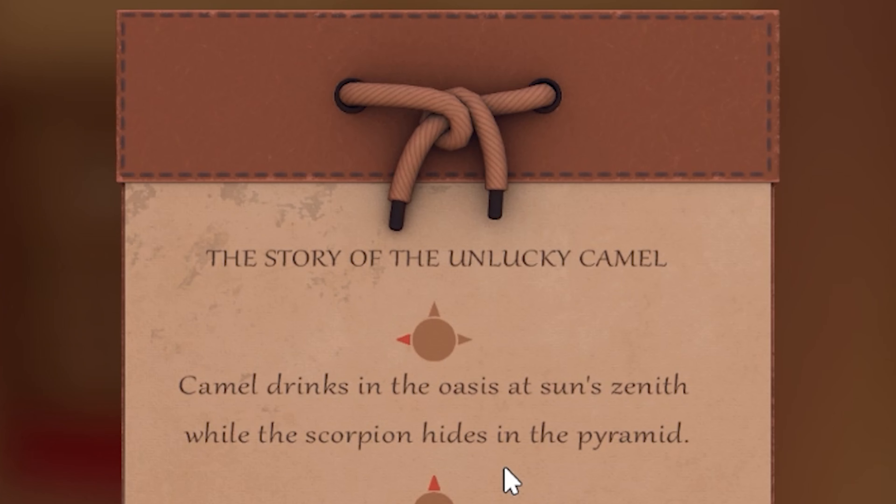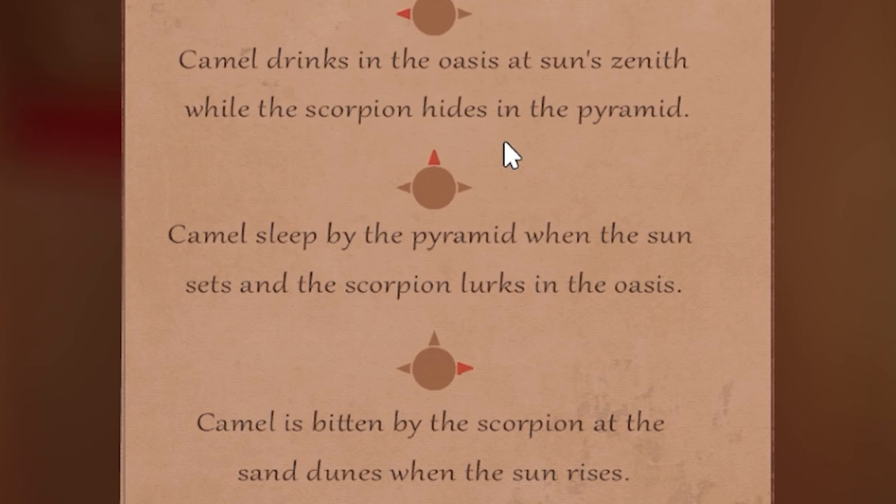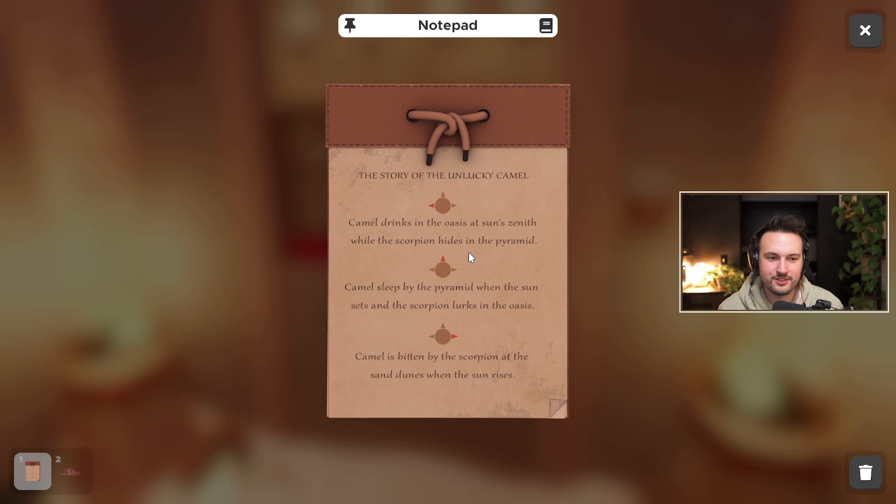The story of the unlucky camel: camel drinks in the oasis at sun zenith while the scorpion hides in the pyramid. Camel sleeps by the pyramid when the sun sets and the scorpion lurks in the oasis. Camel is bitten by the scorpion at the sand dunes when the sun rises. Alright guys, are you ready? This has to be it for sure.